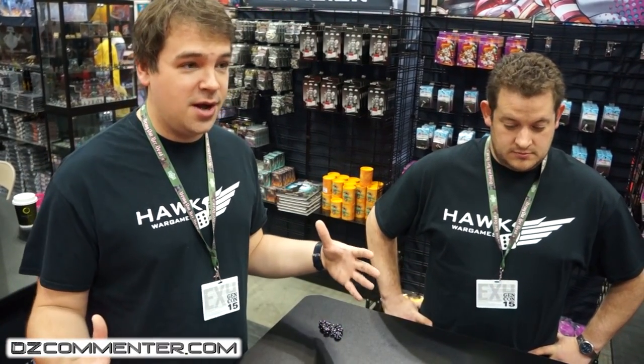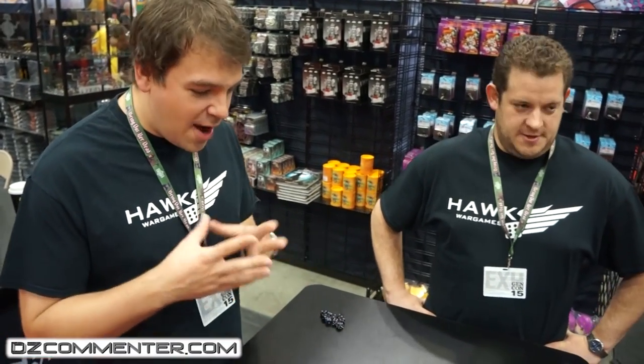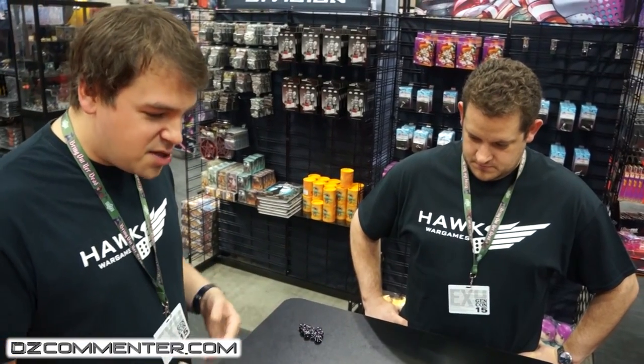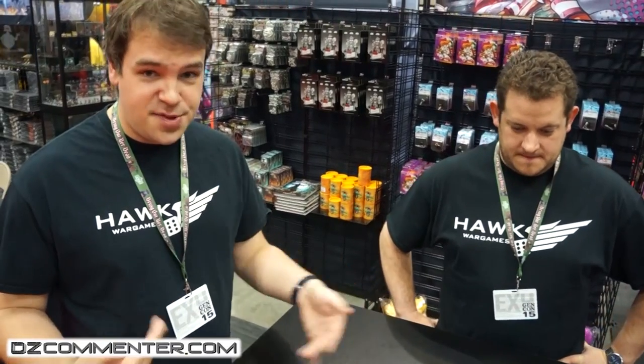The bigger the ship, the bigger the signature. So something like a dreadnought or a battleship is going to have a big signature like twelve. A little frigate is going to have like two. Signature represents both size and how easy that ship is to spot. A standard cruiser is going to have a signature of about six, so we'll call it six here for simplicity.